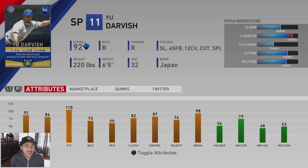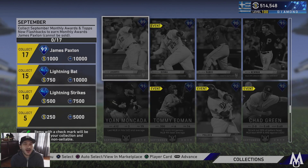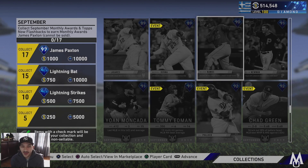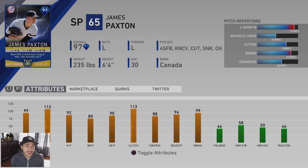Yu Darvish gets a diamond card with an interesting one-and-two record. He has 86 hit per nine, 110 K per nine, 79 walk per nine, an 85 slider, 95 four-seam, 79 curveball, 91 cutter, and a 90 splitter. The K per nine is really good. Overall this might be the weakest set for hitters power-wise, though there are good contact guys like Moncada and Ramos. Defensively these cards are generally poor, and the main card is a pitcher — definitely interesting.